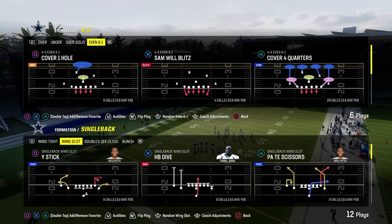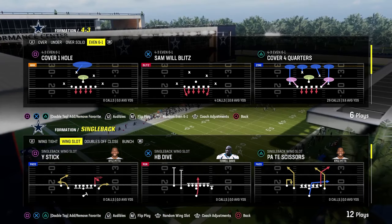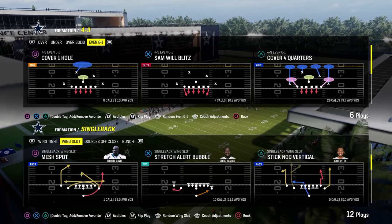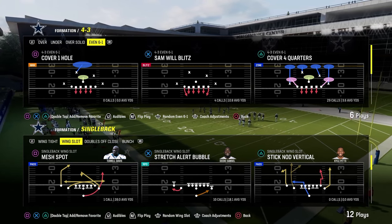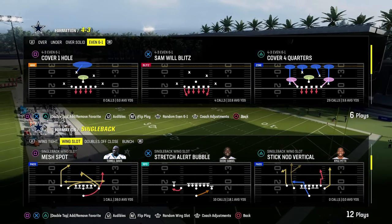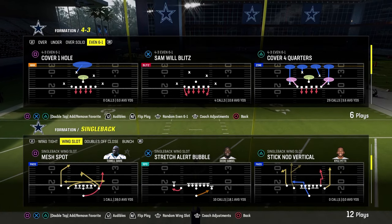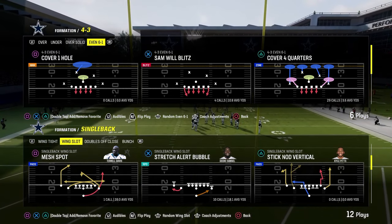We're going to be going over a lot of different runs using really the same principle. I haven't done a run defense video in a while and I actually feel pretty decent finally against the run. We're going to first start with the stretch alert bubble out of single back wing slot. The primary defense we're going to be utilizing when they go to an under center run set is the 4-3 even 6-1. There's a lot of zero AP lurk artists.